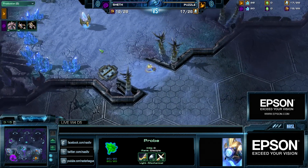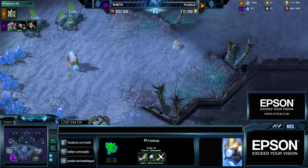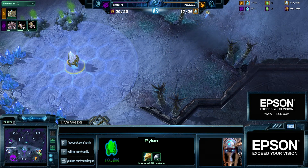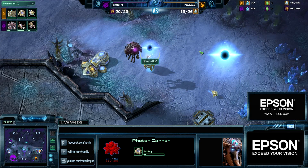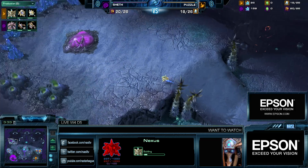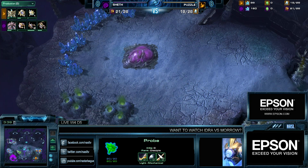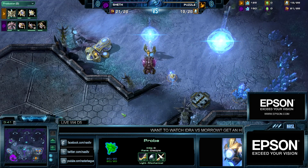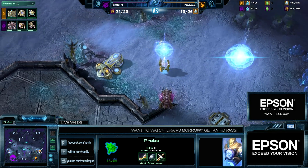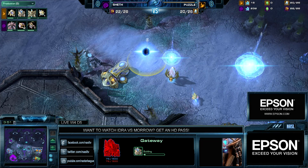That will come into play, especially considering that the natural is so tight and the main ramp is so accessible from the natural — Force Fields can be extremely powerful with Force Field timings. We've seen some Shakuras Plateau PvZ games today: we saw it earlier between WhiteRa and Morrow, and also Cruncher versus Sidra on this map as well.